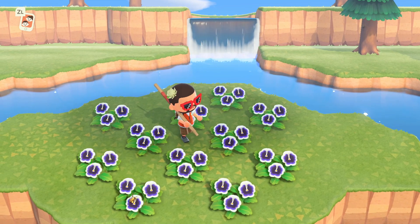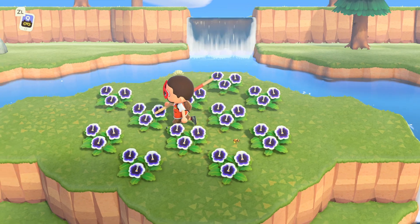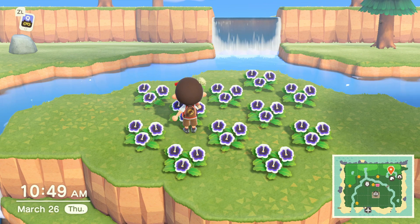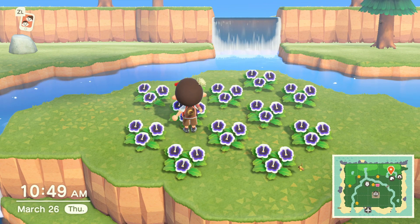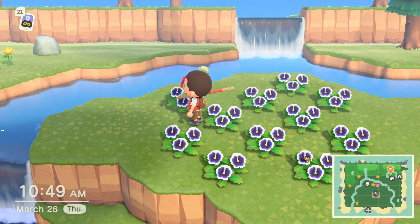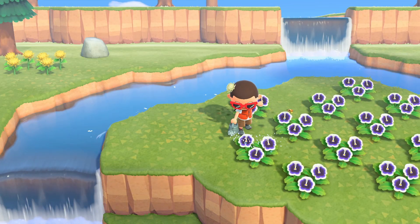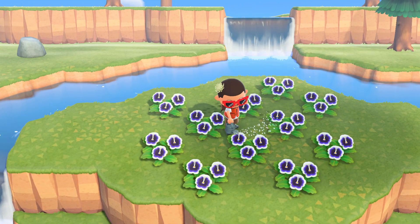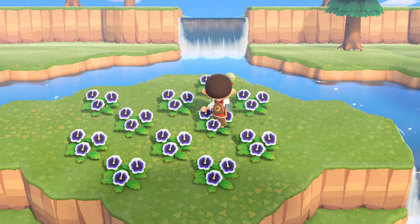You might ask why not just put them in a box or tight together — for some reason they don't grow as quickly that way. On the outside you might get one, but within the spaced layout you can get numerous hybrids. Watering is a little tough; I basically stand on one flower and go back and forth with the tin watering can, which is better because it waters three spots as opposed to one with the flimsy can.